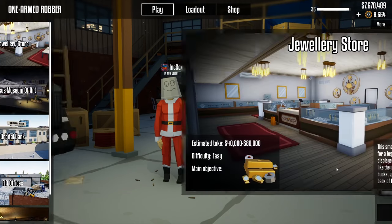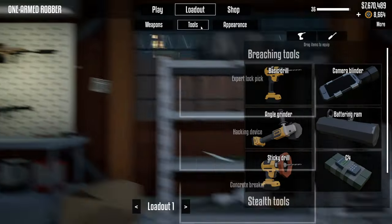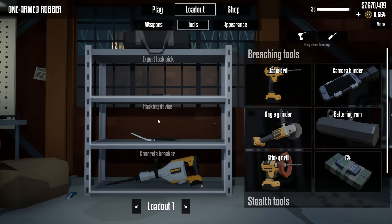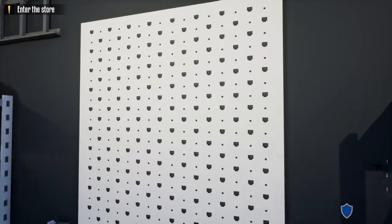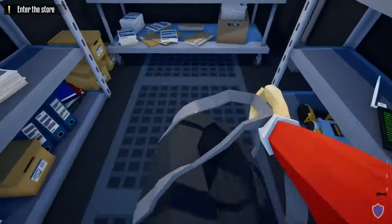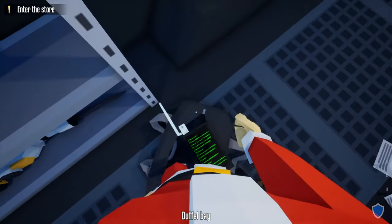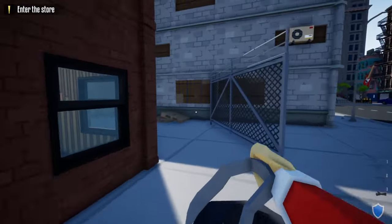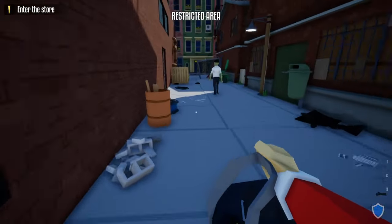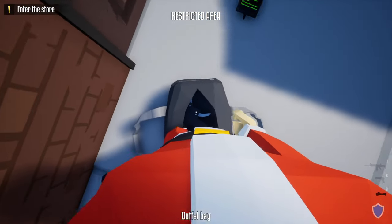What's going on guys, so today I'm going to show you the best XP farm that you can do for free. It's going to be at the jewelry store. Make sure you have an expert lock pick and also the hacking tool. I'm going to get the hacking tool and the lock pick in one bag, and you're going to only do about two rooms.